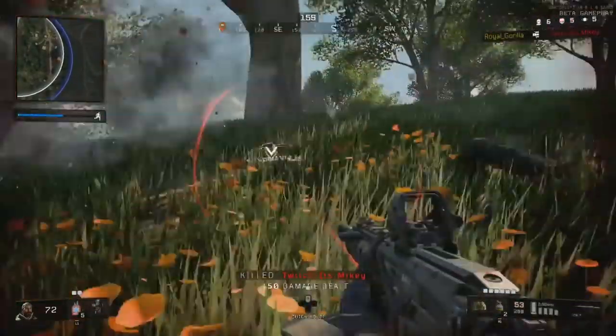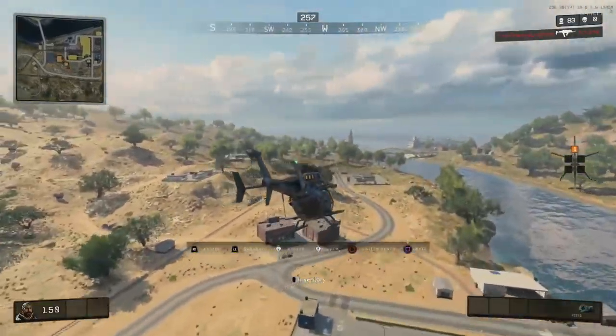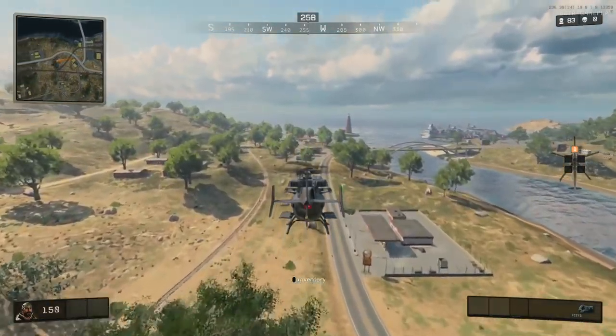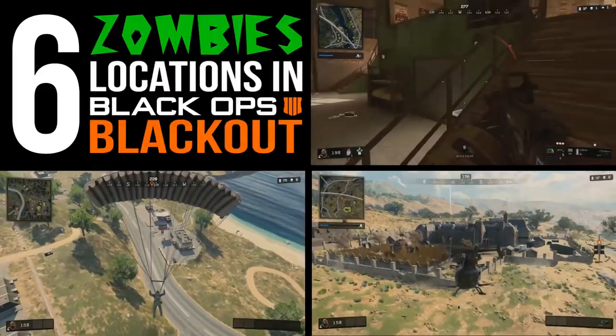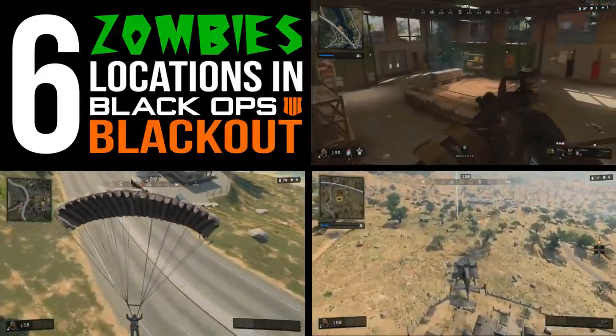One of the greatest additions in Blackout mode is the use of previous Black Ops locations to build the world. Many of these are from the multiplayer maps, but far more interesting are the locations taken straight from zombies maps. That's why today I'm going to show you 6 zombies locations in Call of Duty Black Ops 4's Blackout mode.